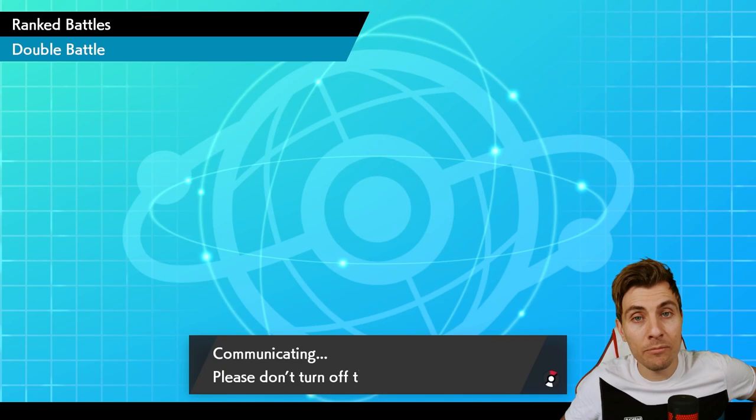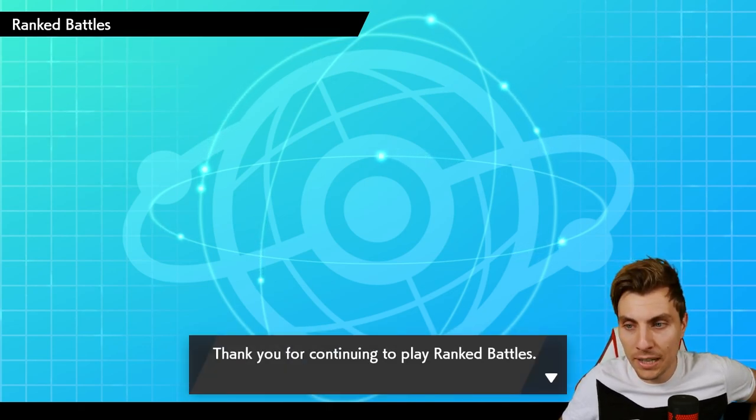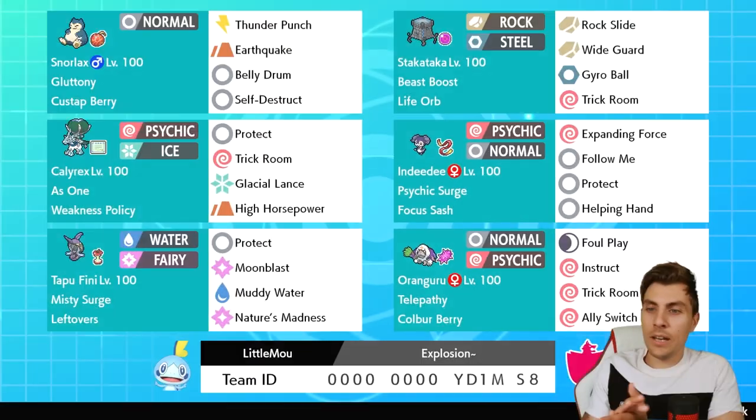We get two nice games in with the team today — both pretty similar in how reliant they were on Trick Room and needing to get it set up. But we got to see a good mix of all the Pokemon in the team. We'll hop over now and remind you all of today's rental code.